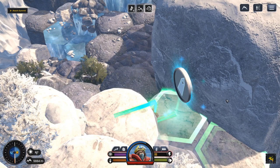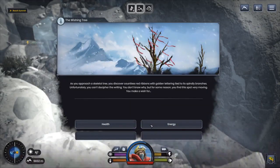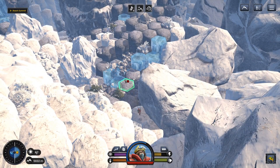As you approach a skeletal tree, you discover countless red ribbons with golden lettering tied to its spindly branches. Unfortunately you can't decipher the writing. You don't know why, but you find the spot very moving. You make a wish for energy — because health isn't going to help me much right now. It's getting close to night — is there anything I can get to quickly? Doesn't look like it, so let's head right here and see what happens.